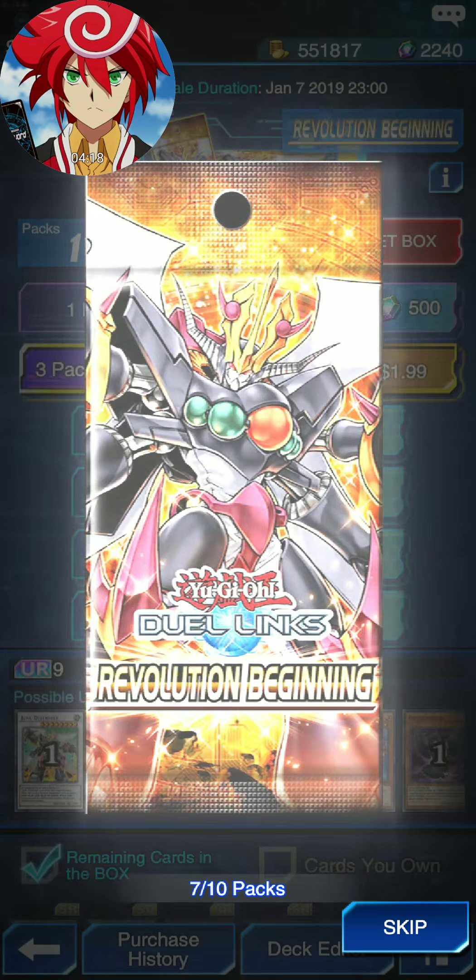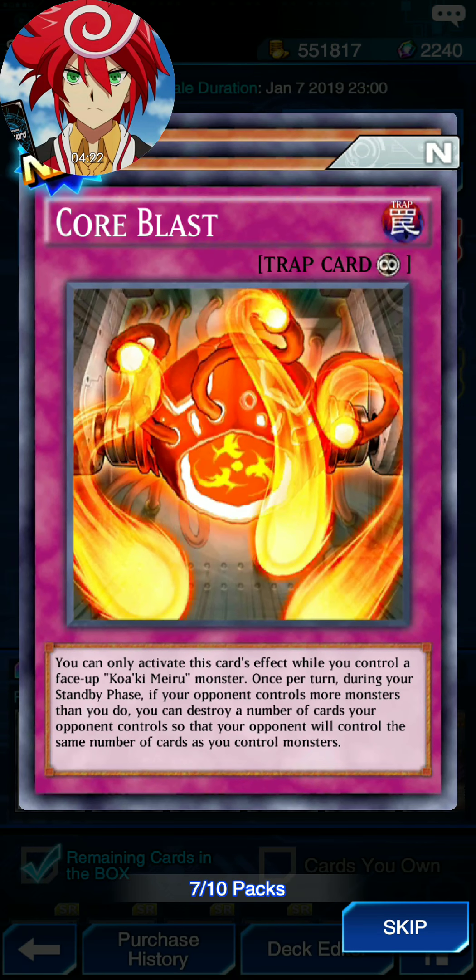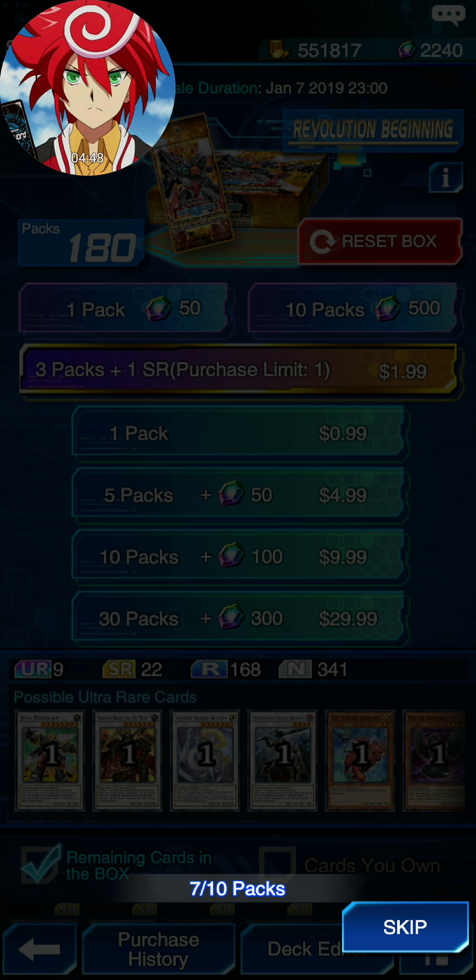Seventh Pack. Core Blast — trap card. You cannot activate; discard to the graveyard. Control a Cocaine Mirror Monster — return during your standby phase. If your opponent controls more monsters than you do, you can shuffle over the cards. There's a card already like this, I'm pretty sure. Argent X Turbo — Crash Bug X.